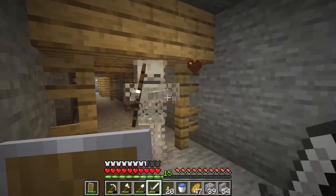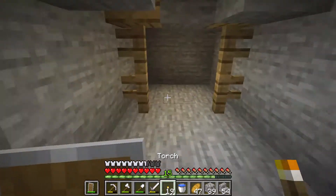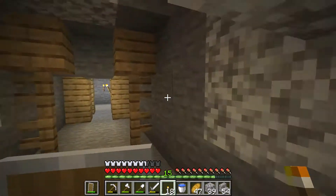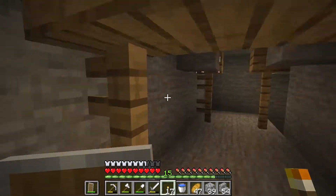You can hear the arrows hitting the shield — glong glong. You can use your shield to block arrows.